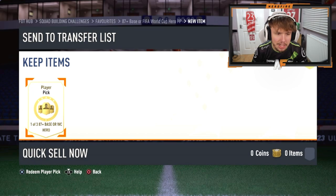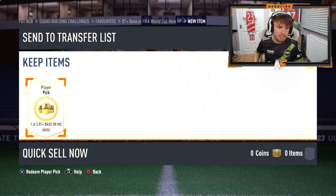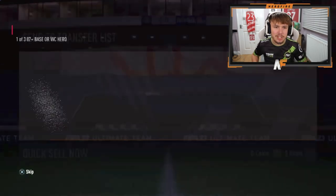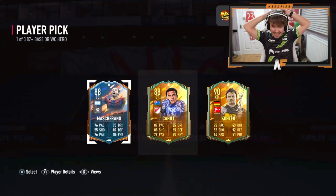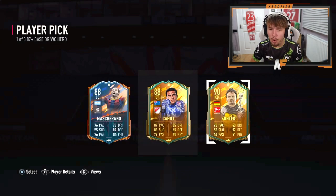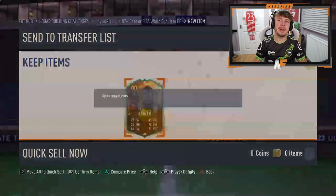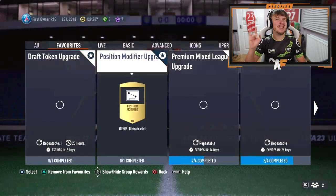Shout out to the boy Kieran. We've got another player pick, one of three, 87 plus. Best one so far was probably Kocha. Can we see something better in this one? We can't. Cahill? Or do you just take the highest rated for fodder? He's decided to go for fodder in Collar, which I don't blame him at all. These player picks aren't looking it — I wouldn't recommend doing them.